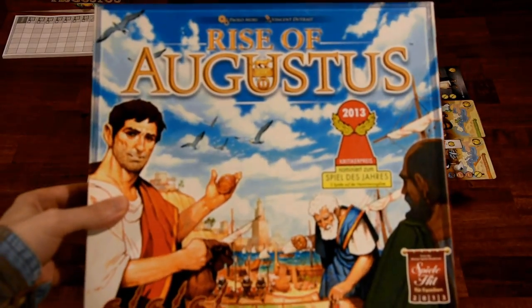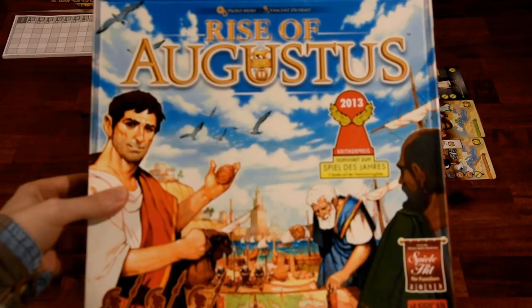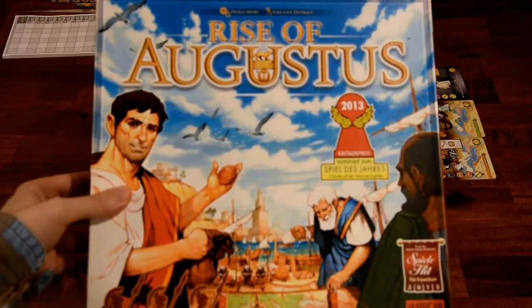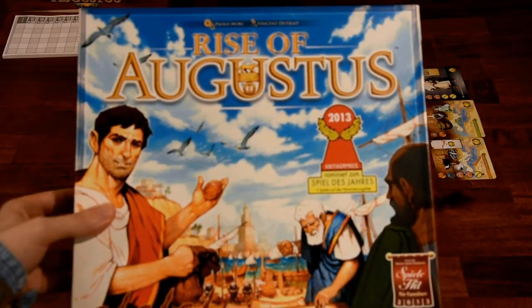Hey folks, this is Vince with Dad's Gaming Addiction, and today we're going to check out Rise of Augustus. This game supports 2-6 players, it's for ages 8 and up, and the average playtime is about 30 minutes.